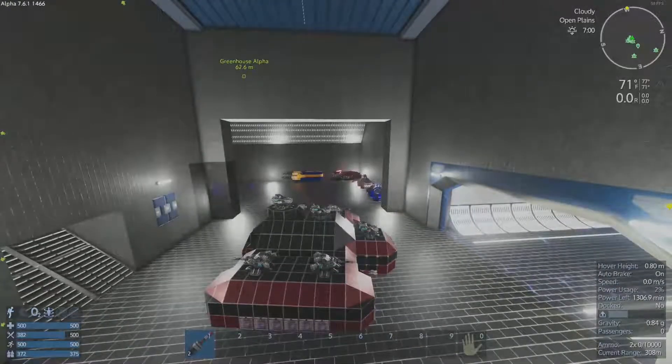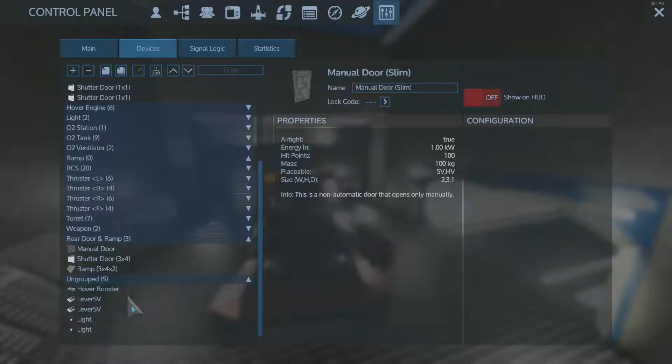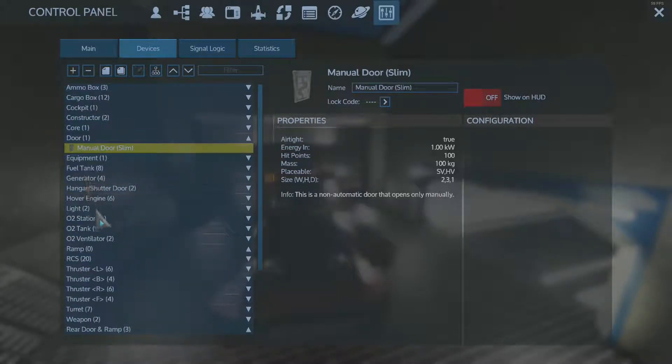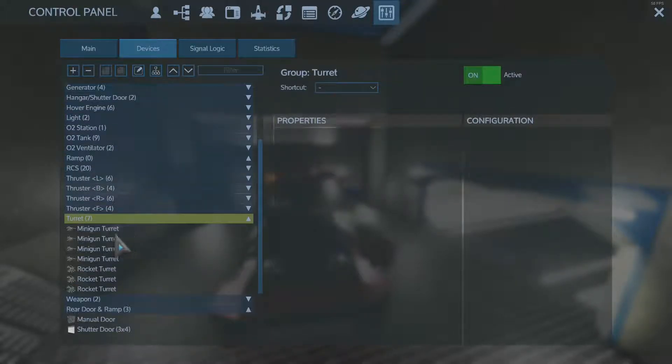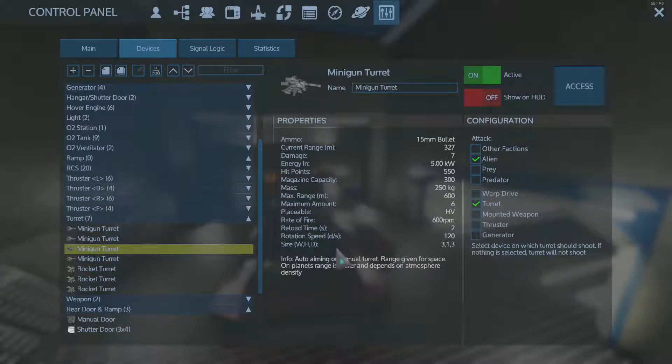Yeah, how about that. The next thing I really want to do — oh, just remove a group, oh well fine, I'll get over it. Turrets, turrets, turrets, turrets — these guys. Generators, crusters. No warp drives. Fight aliens — I don't want you to fight predators and prey. Aliens and turrets is what I want.